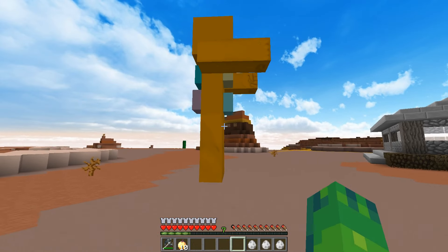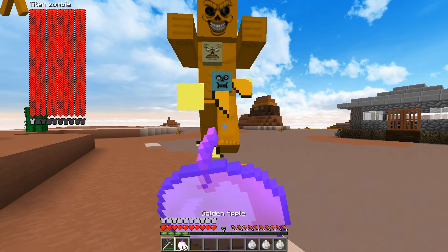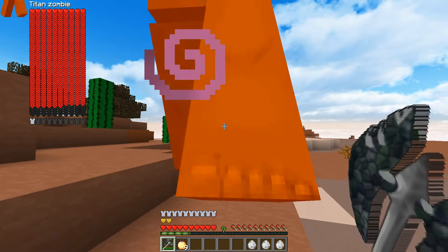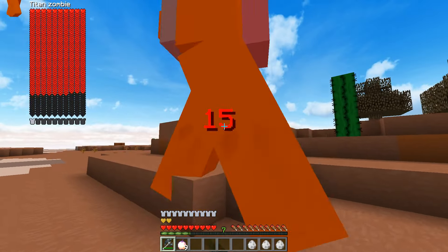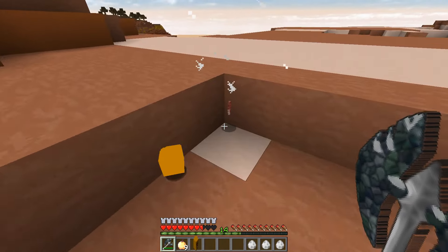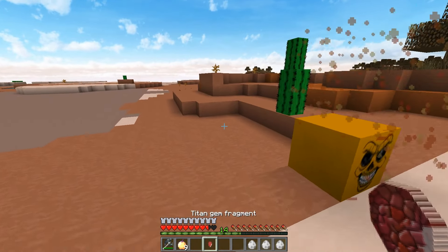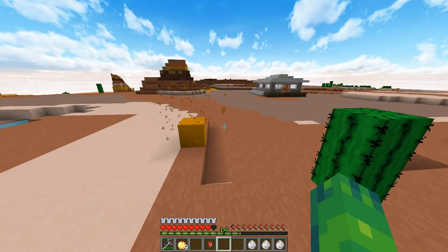But next up, we have the Titan Zombie. Oh my goodness. All right, this has to be a boss. This looks like he's made of like multiple different zombies. Oh my goodness. Let's take him out really quick. We haven't hit the new combat update, so I can literally just spam click this dude. And there we go. Let's see some of the drops. We got one of the actual heads - here's the Titan Zombie head right here, which has some nice particle effects. And we also got a Titan Gem Fragment, which I'm pretty sure is used to craft the armor and weapons from this mod.